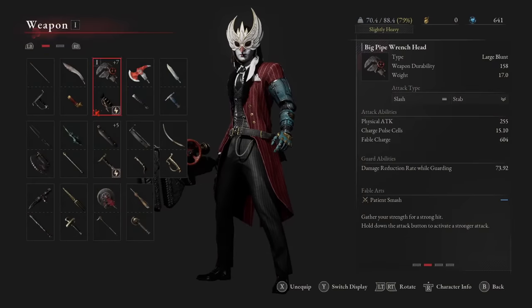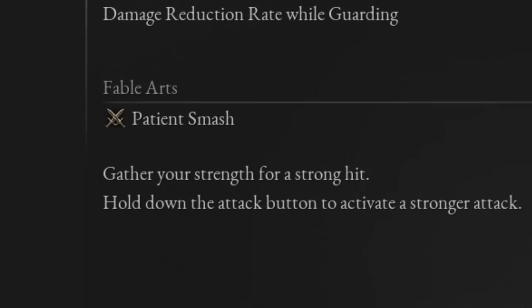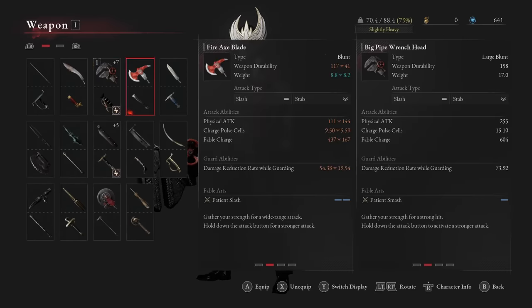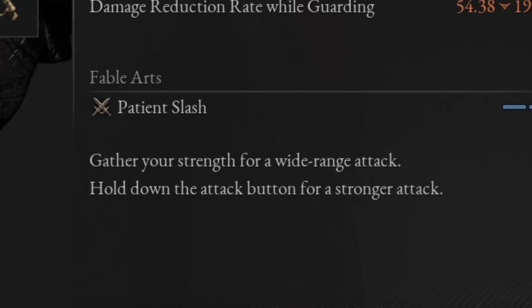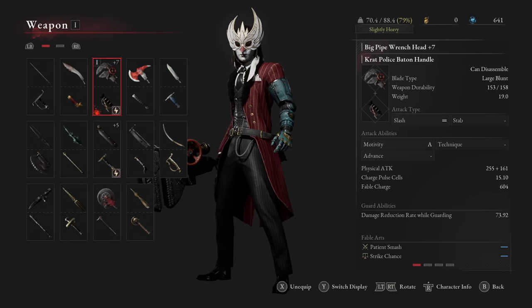The second part is the head. What we're looking for is a patient weapon art — in this case patient smash. There is another option which is the fire axe blade, which comes with patient slash instead of smash and does the same thing. The reason we ended up going for the big pipe wrench instead of the axe head is ultimately because it just results in more damage — that's literally it.